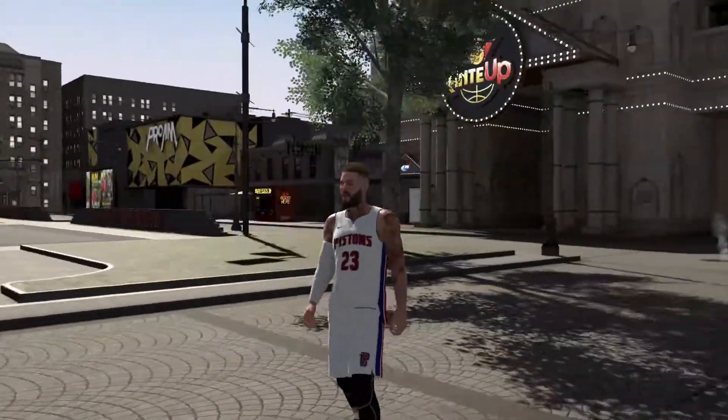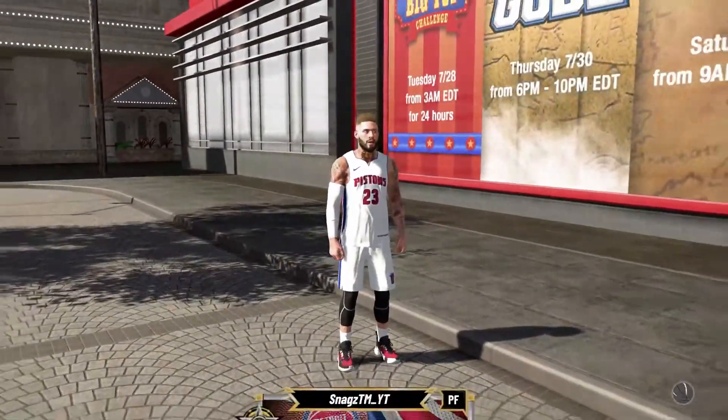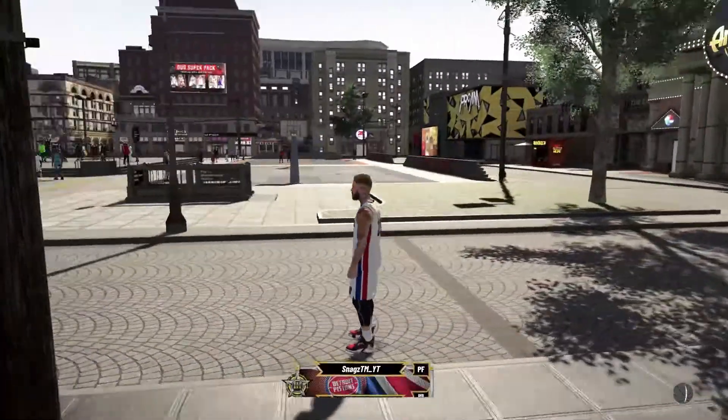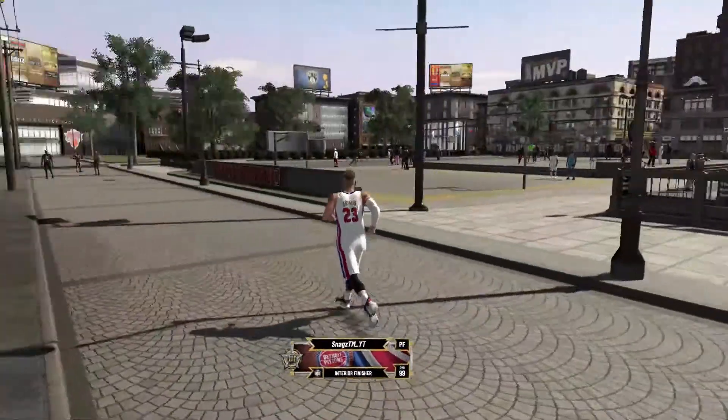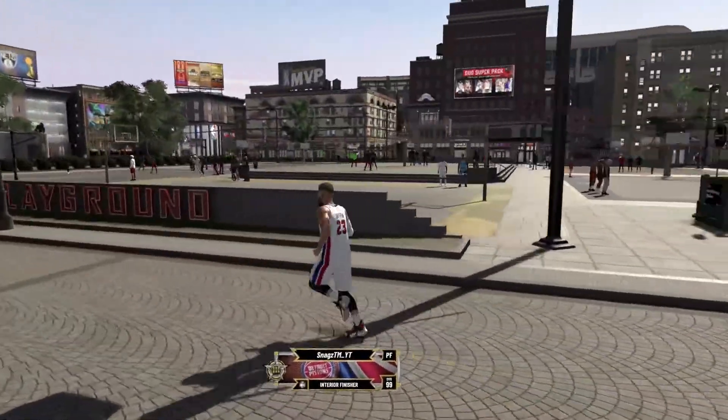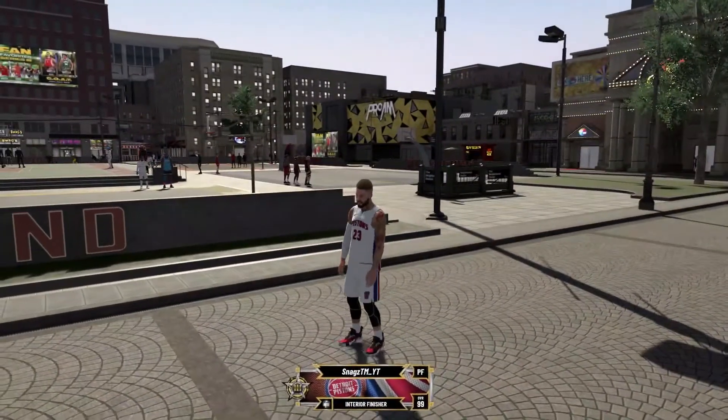As you see right here, I'm making my guy look a little bit like Blake Griffin. I got the jersey, I got the shorts, I got my 99 interior finisher, which is the build I will be getting gameplay with. But for now, I'm going to show you guys how to do the face creation.